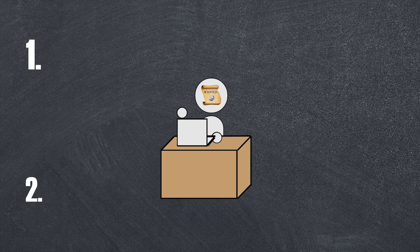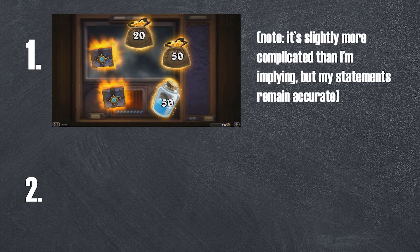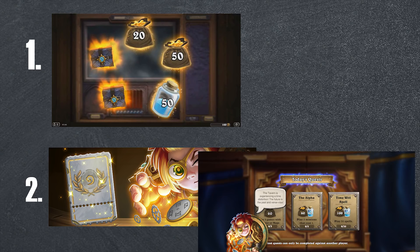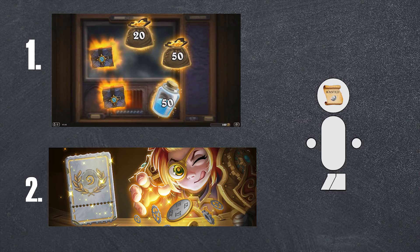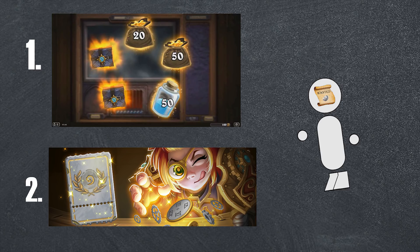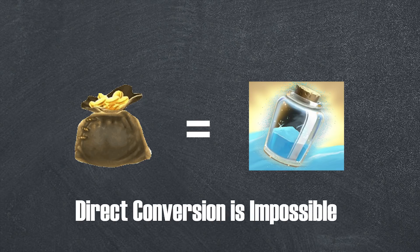The two main pieces of evidence I'll present are as follows. First, arena awards use gold and dust interchangeably — you're just as likely to get 50 dust from an arena pack as 50 gold, which means on a certain level it's designed to be equivalent. Second, the Taverns of Time rewarded players with quests that gave both dust and gold in equal amounts, which compares nicely to the Fire Festival's double gold rewards. Again, it's not direct evidence that these two are equal in worth, but it definitely implies that to be the case. We do need to take this 1 to 1 ratio on faith, because a direct conversion from gold to dust is impossible in the game.